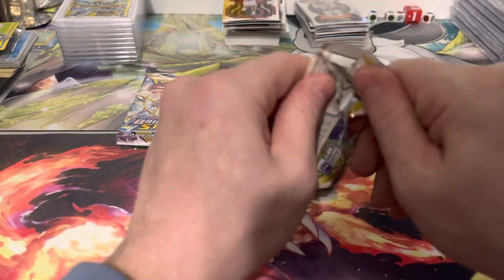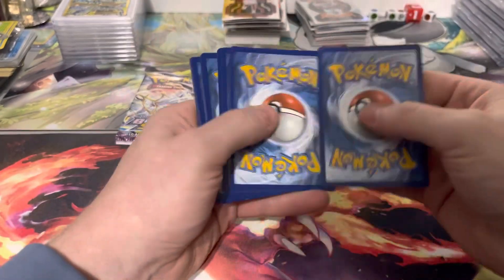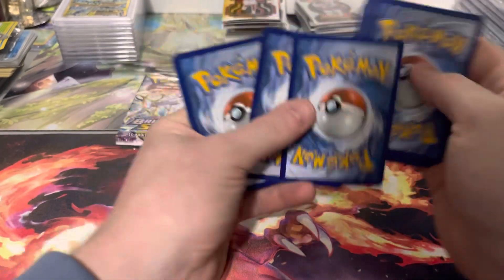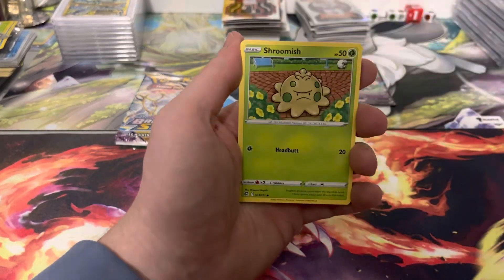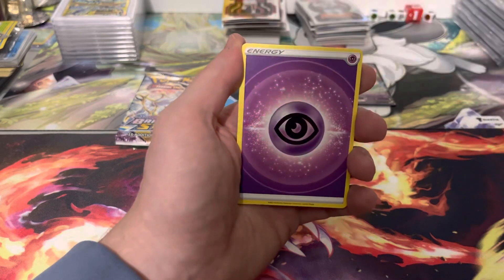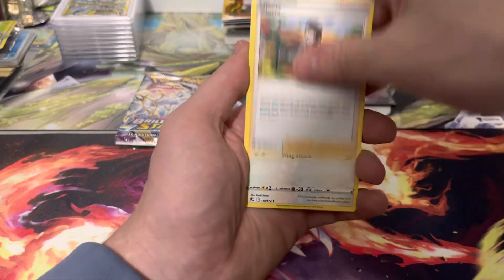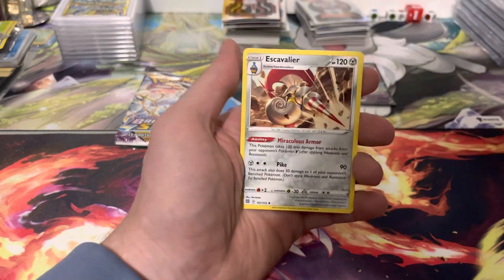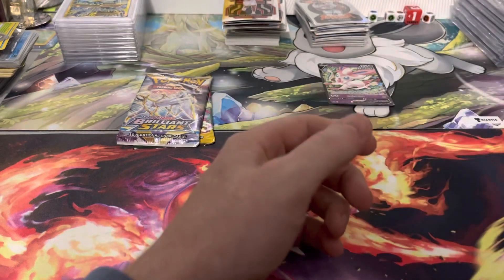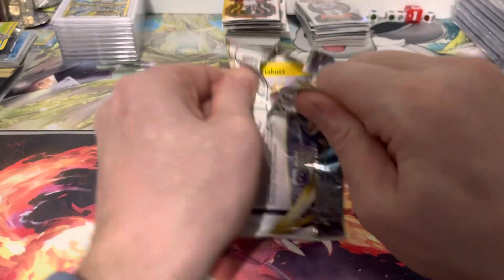All right, into some Brilliant Stars now. We got some Trainer Gallery in this, so a chance at a hit in the reverse slot as well. Umbreon VMAX being the best one. We got Piplup, Turtwig, Energy, Gloria, Staravia, Bery, a little bit of Barrel, and Excadrill. This is looking like that second tin we opened — non-holo rare after non-holo rare.